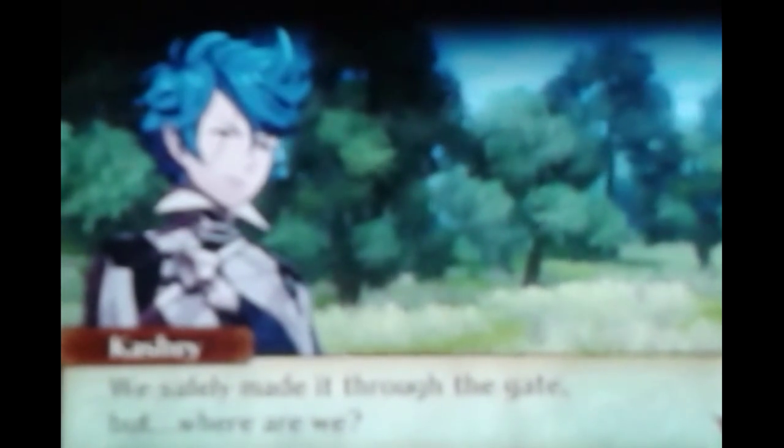We made it safely through the gate, but where are we? I haven't a clue. What are we going to do now? Oh, it looks like there's a sign over there — it's legible too. Halldom of Ylisse. Chrom! Do you need help? My boy Chrom! I get way too excited and can't read. Lord, I don't believe we've ever seen these people before. Lissa and Frederick — they're back here too!